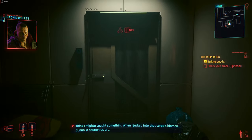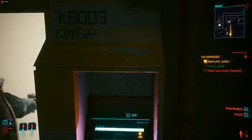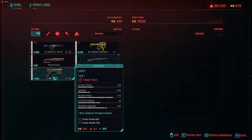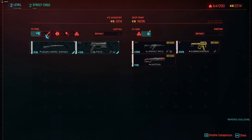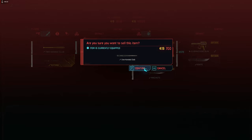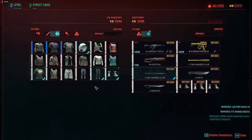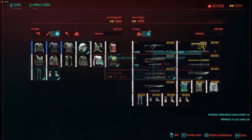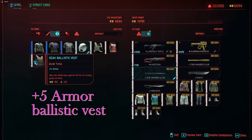After finishing the Sandra Dorset mission in V's apartment talking to Jackie, I'm going to sell everything I have to get some money. None of the clothes do anything for you other than the outer torso, which can give you armor from 5 to 20 depending on the tier level, and some face items like glasses which can give you chemical resistance. I'm doing this to get about $2,000 so I can buy components.